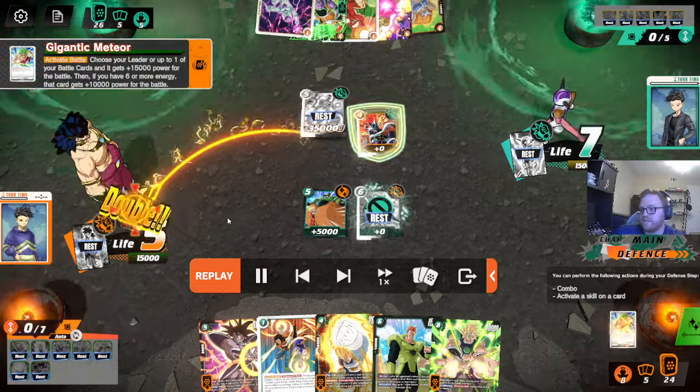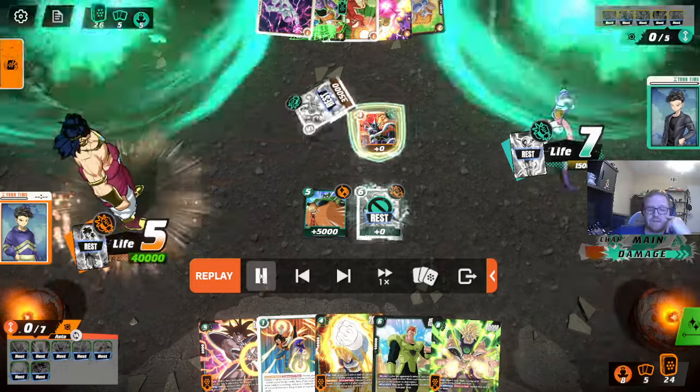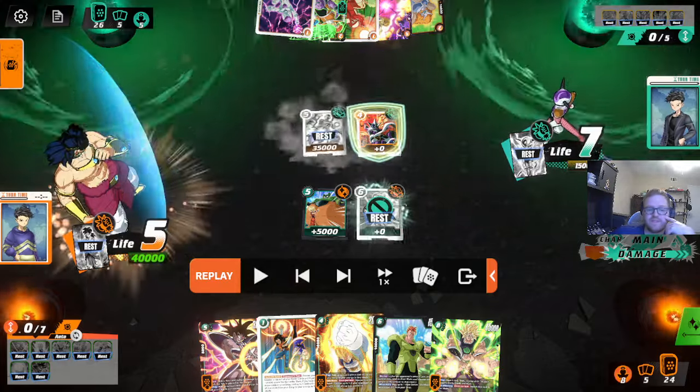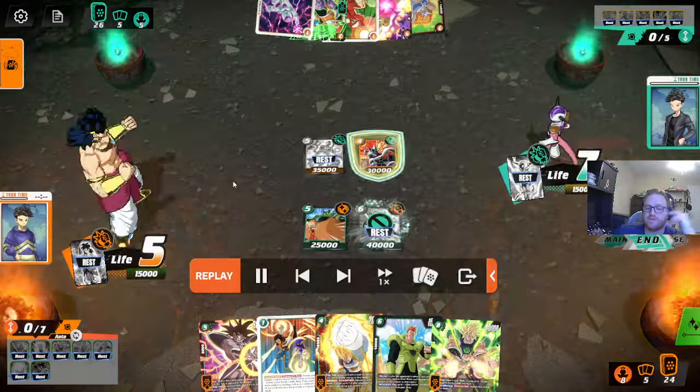I just Meteor out. I have one energy. I just Meteor out and that's all of it. Even if he doesn't have Meteor, he could Accel Dance plus 5k. Now the game is super over. Play Broly, pop 5 drop.